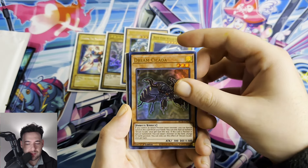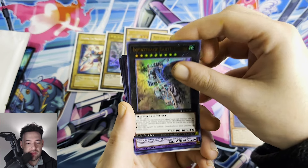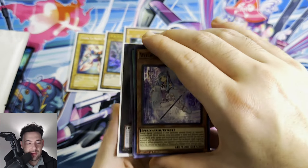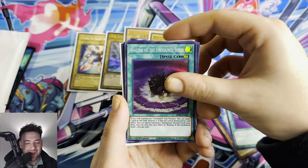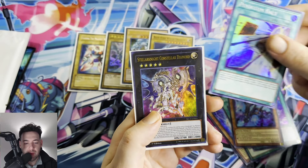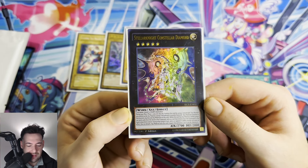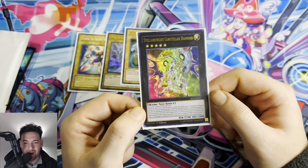We have a Dream Cicada, Infinite Track, Earth Slicer, Gladiator Beast Dominant, Richcrafter Medem, Speed Lift, Wailing Out of the Unchained Souls, Unchained Soul of Disaster, Pendulum Hall — and this Stellar Knight and Stellar Diamond from Secrets of Eternity! Let's go, that is fire man.